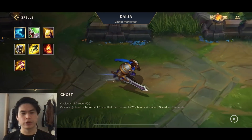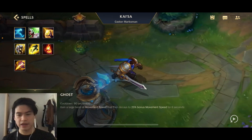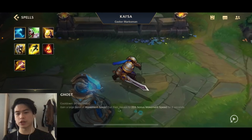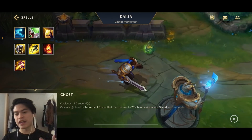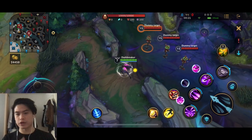For the spells, it's pretty straightforward. You want to have Flash no matter what. Your other two options are going to be Barrier or Heal, depending on your support. Sometimes your support goes Heal, then you go for Barrier, because double Heal doesn't stack up. And if they go for Exhaust - for example, because they want to block Cannon's ultimate - then you can go for Heal. So it's either Heal/Exhaust or Barrier/Heal.